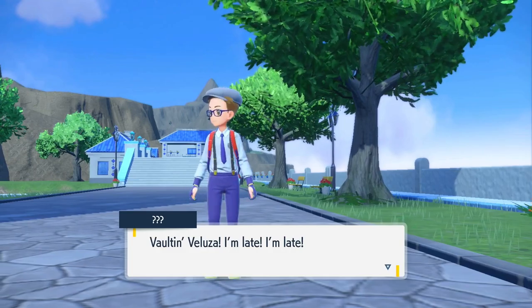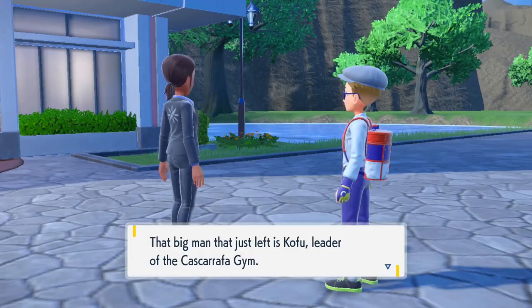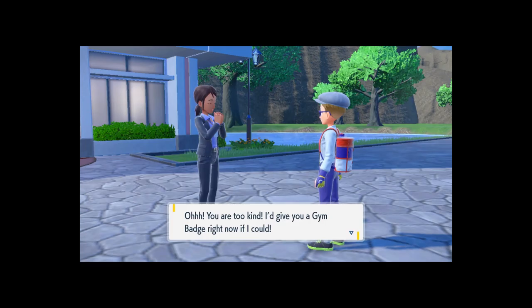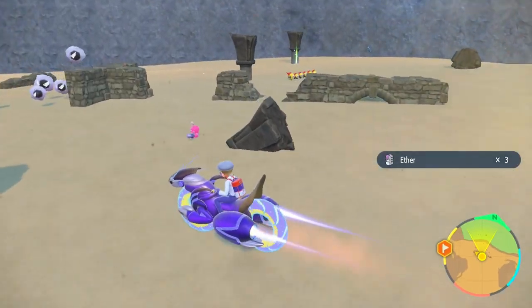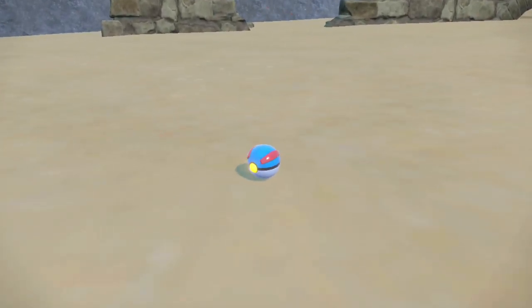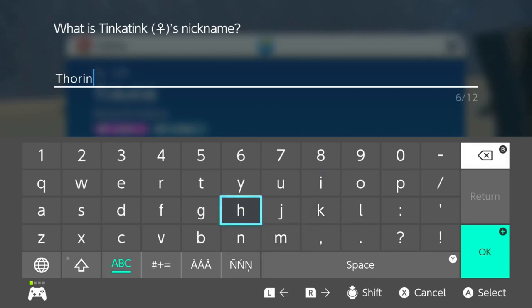Gym leader, come back — I was gonna battle you! So why was he just running away? Oh, he left his wallet to go to the market. You want me to deliver his wallet? You're trusting some random kid that just walked up on the street to deliver the gym leader's wallet — that's a great plan. Well, I guess I can do that. And it's through this desert. Oh hello, what are you? You've got a little tiny hammer — it's like a baby with a rattle. Sure, I'll catch this thing. Tink-a-tink, welcome to the team. It's got a little hammer so we'll name it Thorina. Welcome to the team.